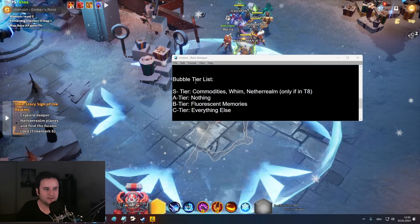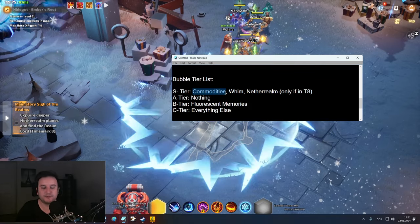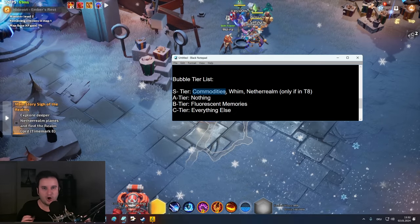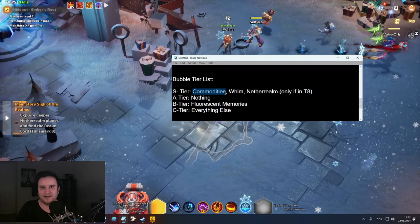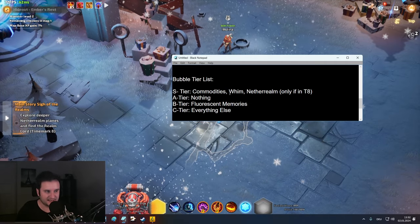Now that we know how it works, what is the bubble tier list? S tier is commodities. Obviously it was a low juice map in the example, but I've had explosions — the most raw flame elementium I've had in one Nightmare was around 170 in a tier 8 juiced deep space map. It is insane, just absolutely crazy.